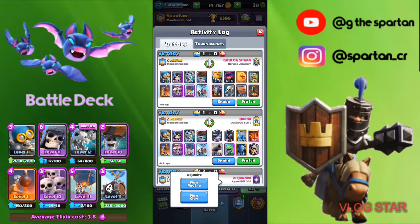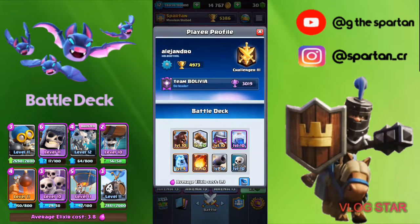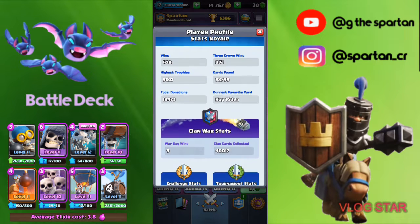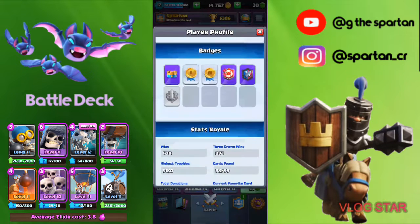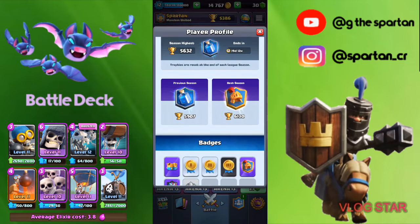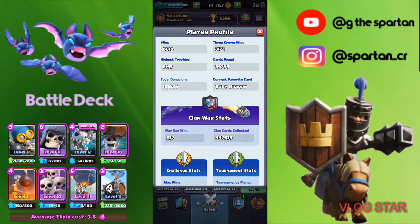Alright, we're going to our activity log now. We're going to go to Alejandro — 2.6 with Lightning instead of Ice Spirit. His season's highest... he dropped a game, so this guy's not that great of a player, sorry to say. But he's alright — got that many wins, max challenge 12. Pretty good. We're on to the next one — we're playing Dread. He's in Masters 3 right now, got max minions, best season was Champion. So a bit of a better player. He's got 100 War Day wins, and we beat him — pretty proud of that. Glory to God, man.